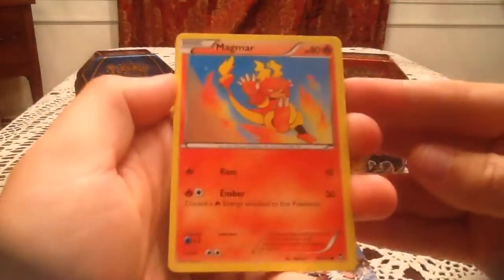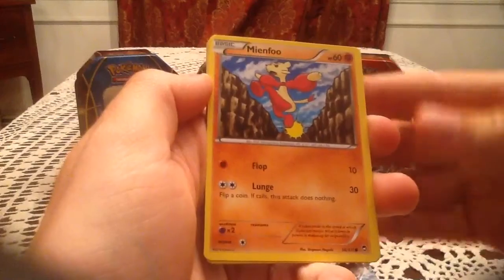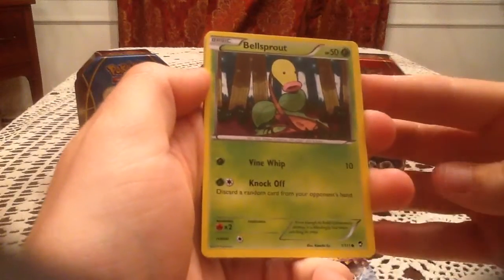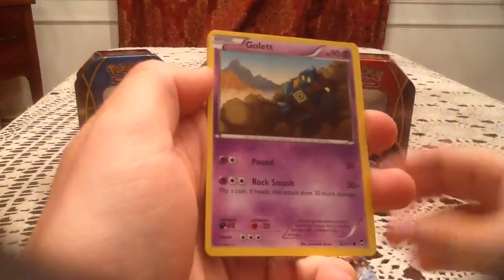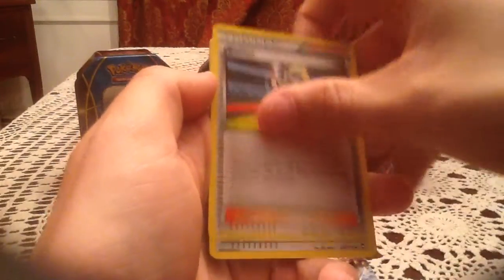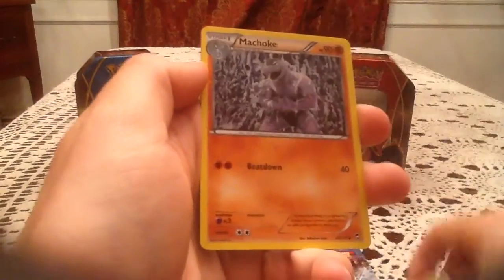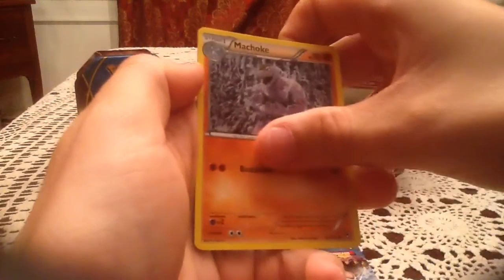In this Furious Fist pack we have a Magmar, Clauncher, Mianfu, Bellsprout, Gullet, Corena, Training Center, and Machoke.